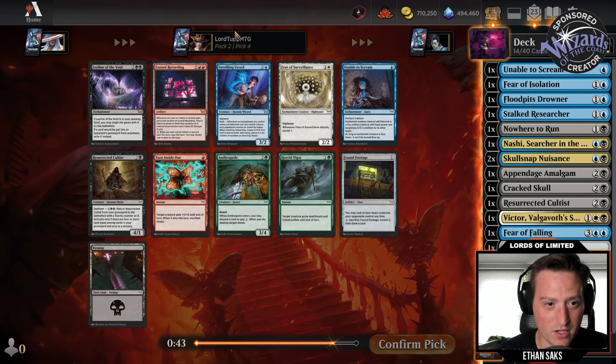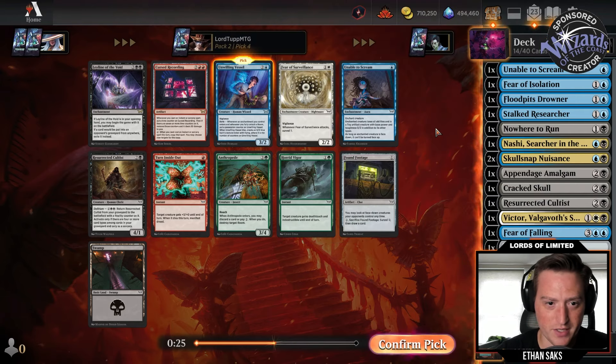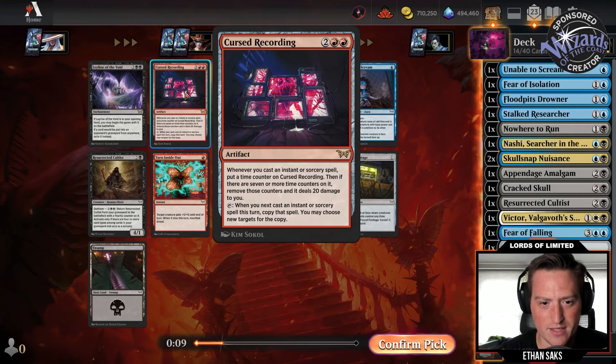No to Leyline of the Void. Unwilling Vessel is excellent here — three mana three-two vigilance, Eerie trigger puts a possession counter on it, and when this dies you make an X/X blue spirit token with flying where X is the number of counters. A real nice way to benefit from playing all these enchantments. What's Cursed Recording? Four mana artifact — whenever you cast an instant or sorcery spell, put a time counter on it; if there are seven or more counters, remove them and it deals 20 damage to you. Interesting — you only get to do it seven times.